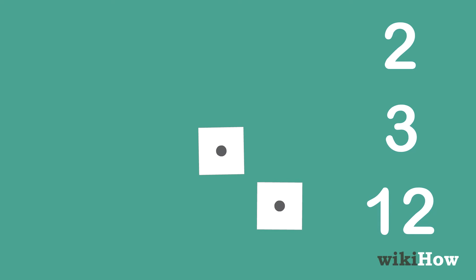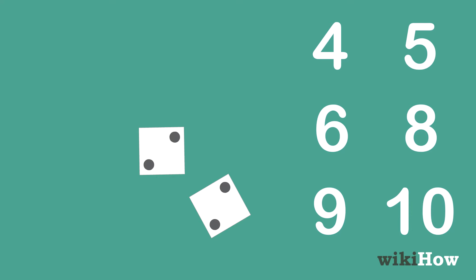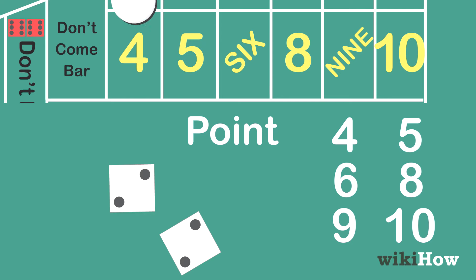If they roll a 2, 3, or 12, they lose, but still continue to roll. Once the shooter rolls a 4, 5, 6, 8, 9, or 10, the dealer will mark the point, or the rolled number, on the table with a small button.